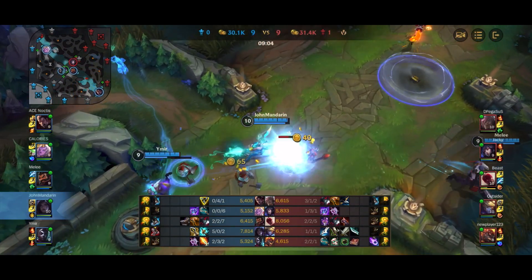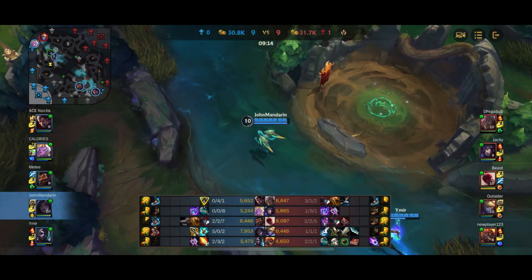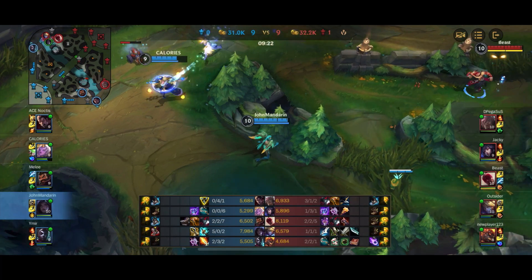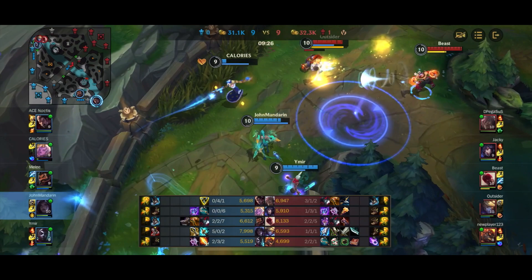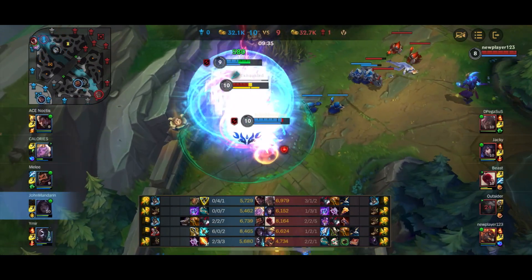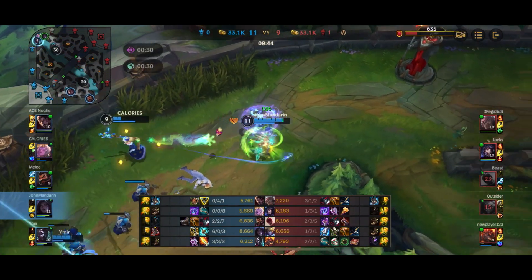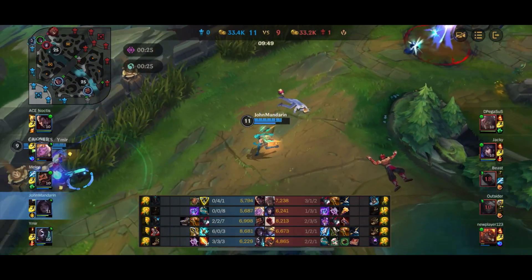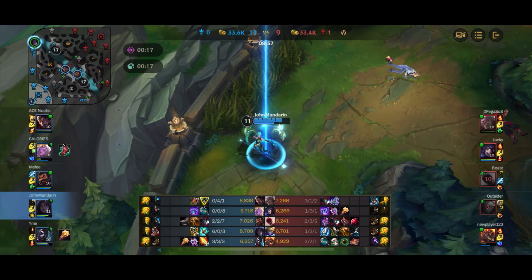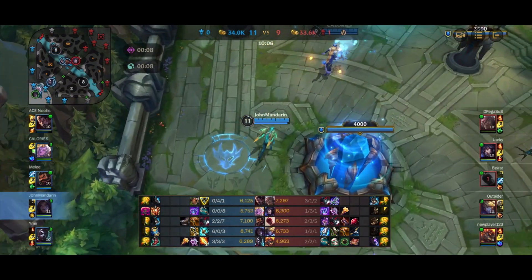I quickly clear the mid wave since Echo is nowhere near, then rotate to the top lane to pick up farm. Ezreal could have done significant tower damage but was probably scared since he couldn't see my team in the bot-side jungle. Kaisa with the evolved Q can pretty much clear the wave almost instantly. I get the Infinity Edge two-item power spike and go for Plated Steelcaps in this match — even though Ahri and Braum are sources of magic damage, I want to dive into this team a lot, so the 15% damage reduction from Plated Steelcaps passive is worth it. I'm 6-0-3 now with a relatively large shutdown, so avoiding giving it away is important.